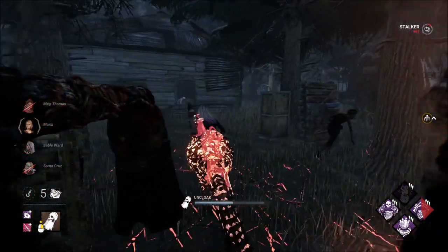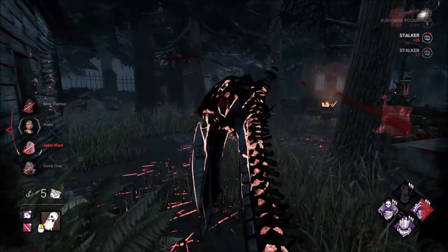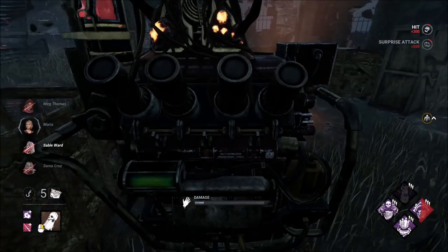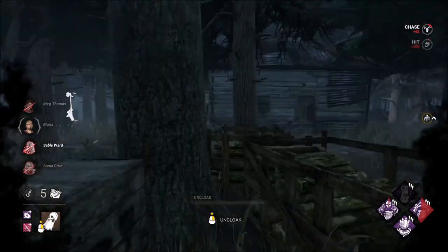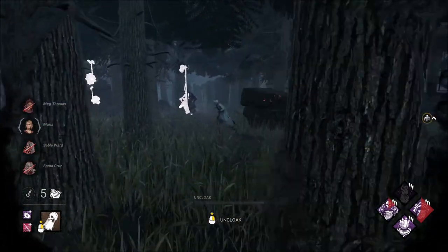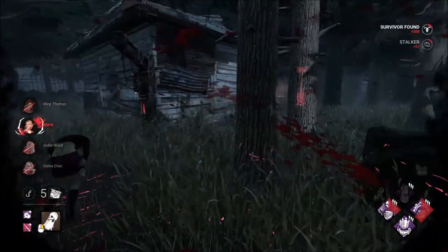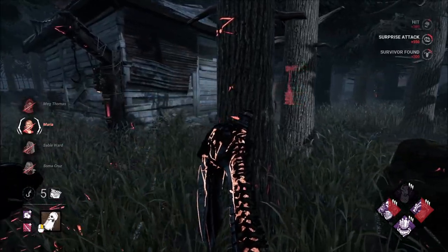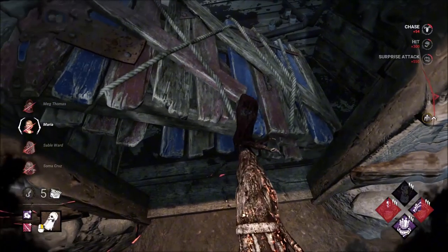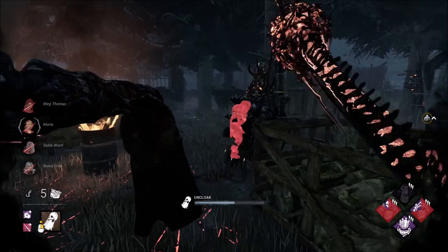They're all here again. Violent Bell. We have three injured here — they already dropped the Shaq Pallet. Let's kick this Dragon's Grip. Let's kick that. Get the last hit on this one. Maria? Dragon's Grip activated. Doesn't matter though, because they're all injured and they're still here.